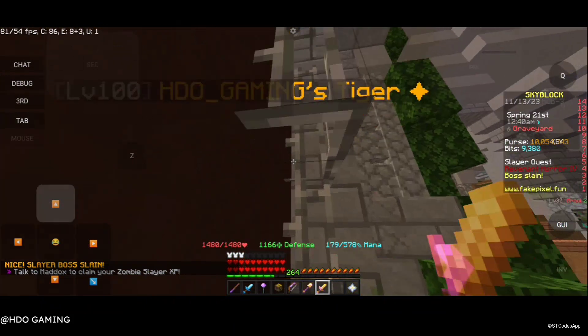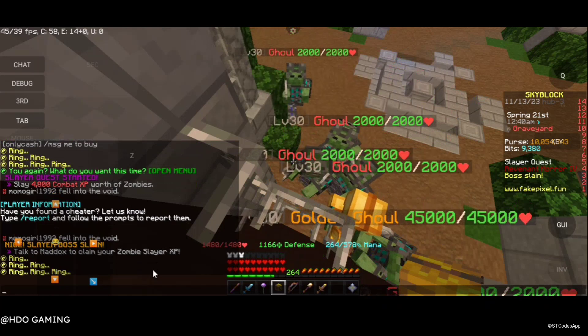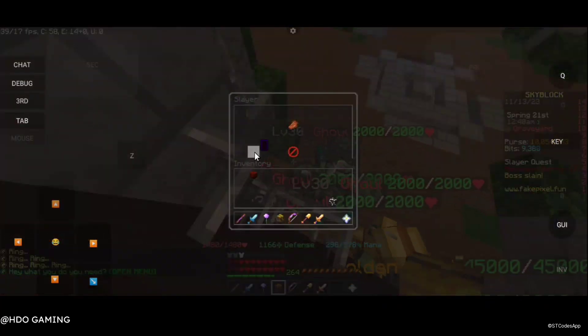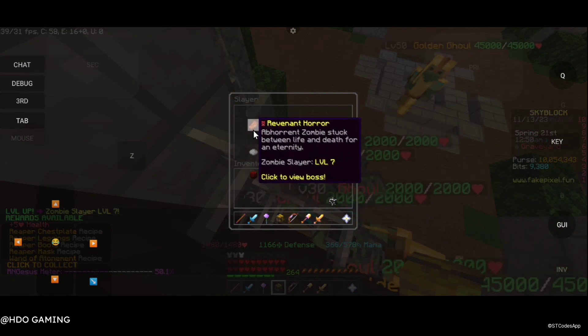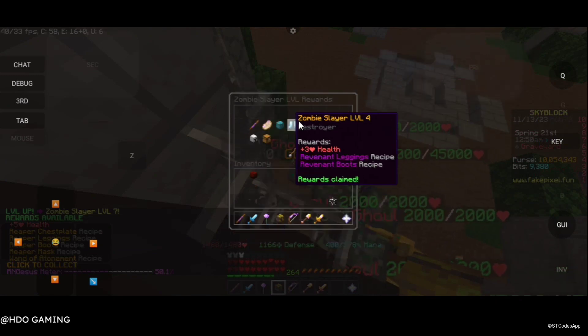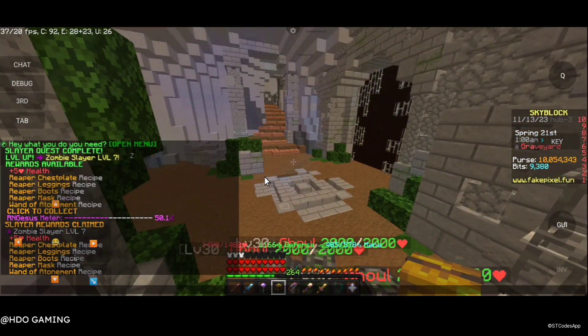Okay guys, I am going to kill the boss here and I am going to claim it here. Let's go — my unlock set is unlocked, so I am going to claim it here. Let's go, I am going to unlock it.